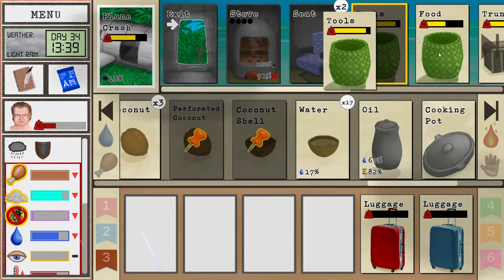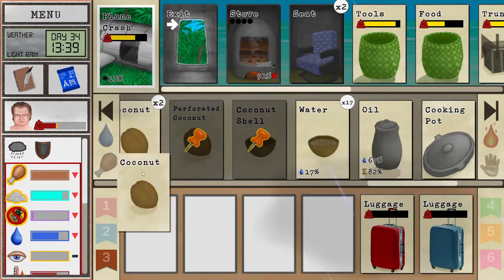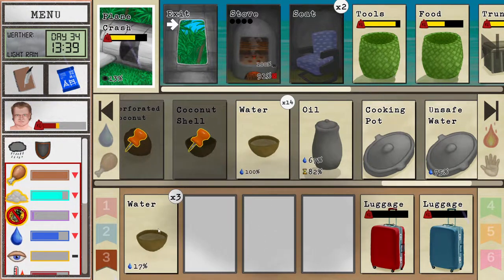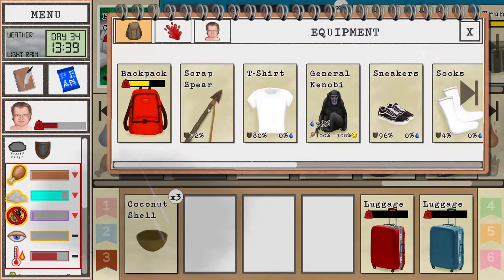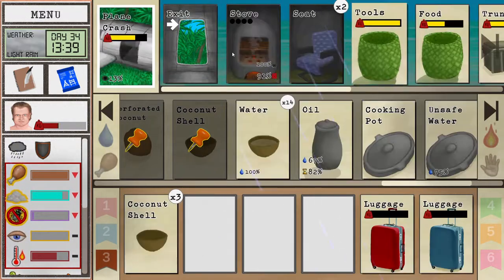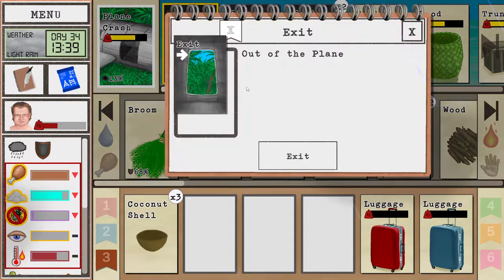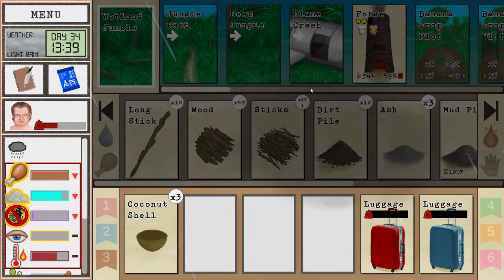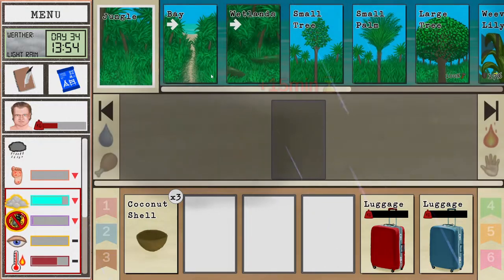Grab some food with me. We might bring back some salt maybe, since we're going to the bay — I think that might be a good idea. Not sure how many we can carry, but at least some. We're waiting for the copper to smelt while working on our next objective here.